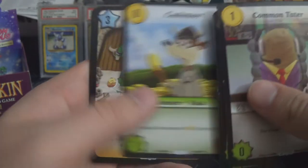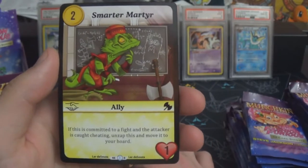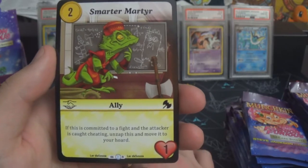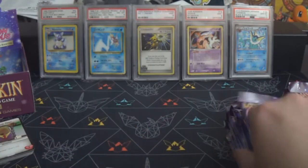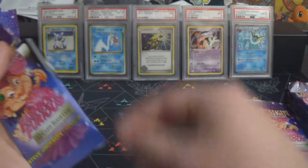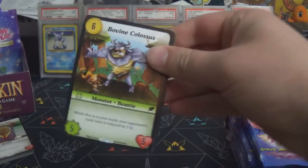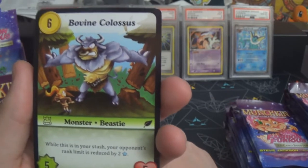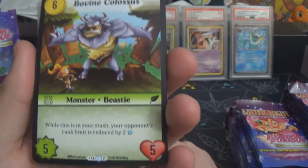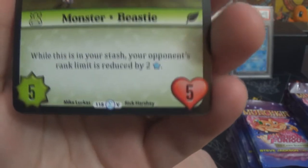There are some commons, a couple of uncommons, and our first rare: Smarter Martyr — two gold for a one-health ally. If this is committed to a fight and the attacker is caught cheating, unzap this and move it to your horde. There are only 24 different rares in the set. There's also a very rare right at the front: Bovine Colossus, six gold for a five-five in green — when this is in your stash your opponent's rank limit is reduced by two stars. Pretty cool.